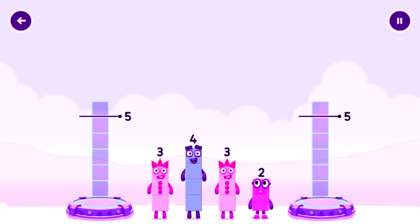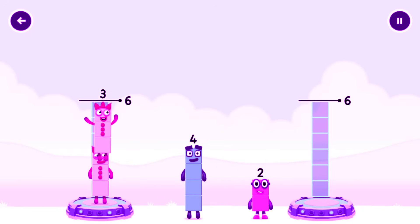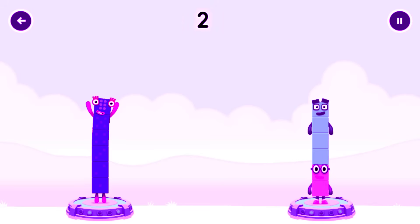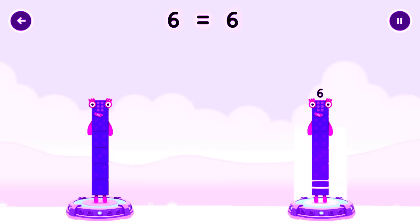Share the number blocks evenly to make 2 groups of 6. 3, 3. You got it! 3 plus 3 equals 6. 2 plus 4 equals 6. 6 equals 6.